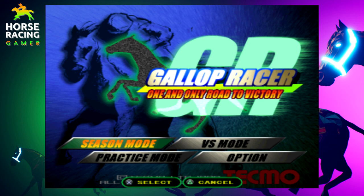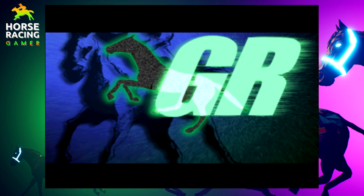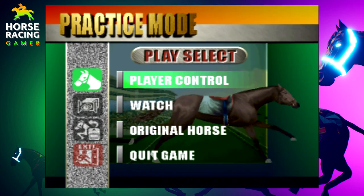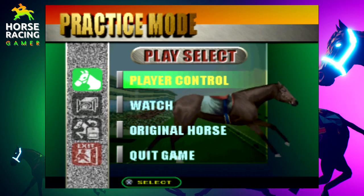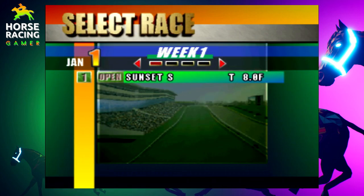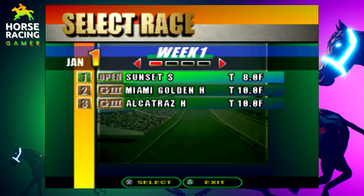Tip number two: instead of just hopping right into season mode unless you're prepared for it, I would highly suggest you go down to practice mode. This is Gallup Racer 3 from 1999 on the PlayStation 1. There are hundreds, if not thousands, of horses in the entire Gallup Racer series. I suggest hopping into practice mode and getting started with just a couple of quick exhibition races to figure out the type of horses that you like — whether you prefer a preceder, a front runner, or a closer. If you're playing other Gallup Racer titles like 2003 or 2004, go into the versus or practice mode in those games as well instead of just going into season mode.